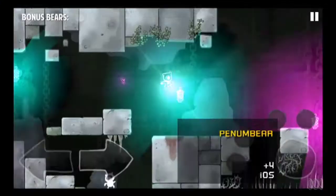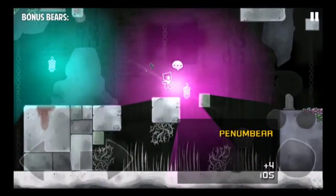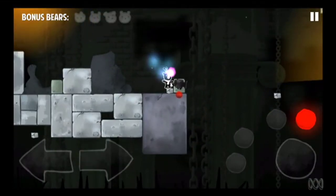First up in our mobile roundup, we're looking at Penumbra, a super stylish platformer that's all about walking on rays of light. That first time I made my leap of faith onto a light bridge I was pretty hesitant, but before long it becomes second nature.